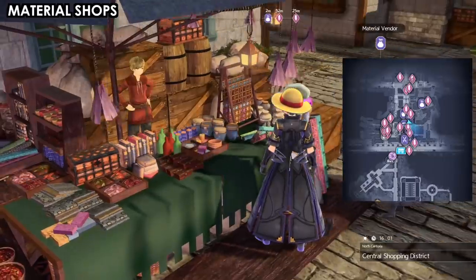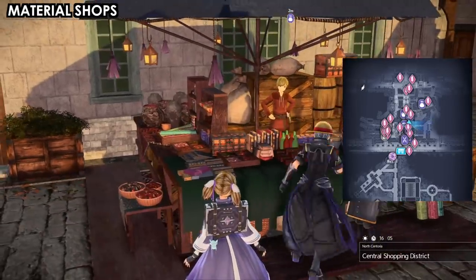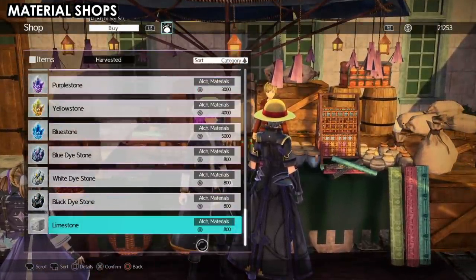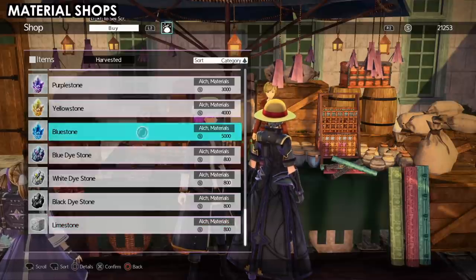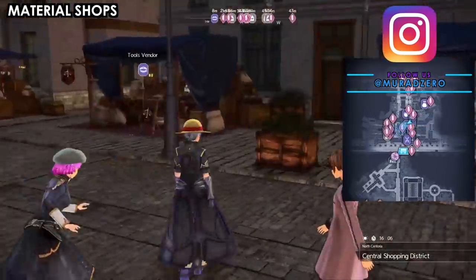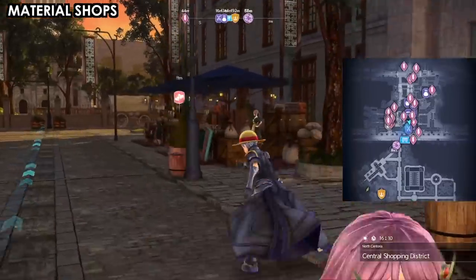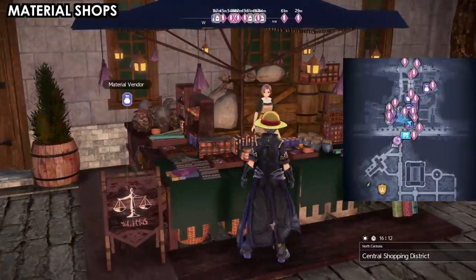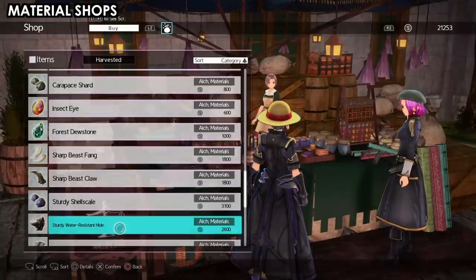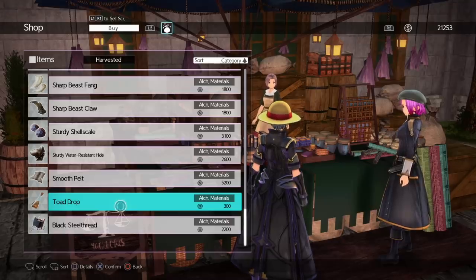Next, material shops — if you pick up a material in the world, there's a good chance you'll be able to buy it from the material shop. The biggest example is limestone: if you farm limestone once, you can buy it from the shop even though it's expensive. So if you're doing a side quest or service quest and they ask you for a material, check the shops first instead of wandering around trying to find that item again.